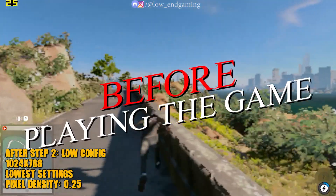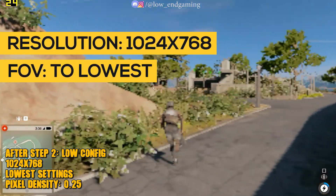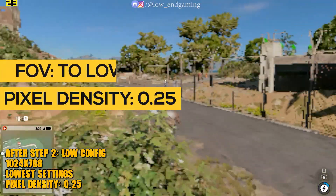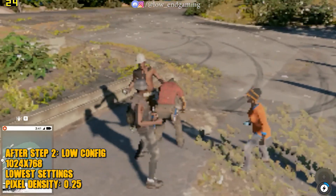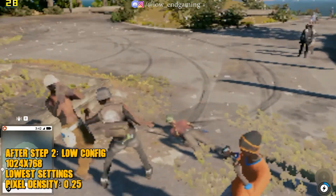Now open your game. Before playing, go to video settings and change the resolution to 1024x768, the field of view to the lowest possible, and the pixel density to 0.25. Now play your game and see how it works. On my PC it gave a maximum FPS of 40 and it was very smooth to play.